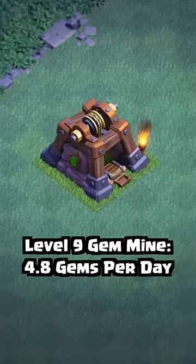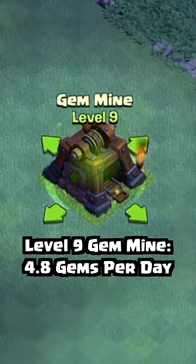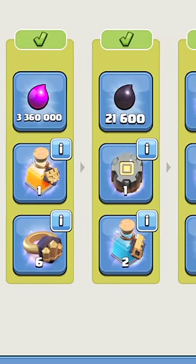Increase the level of your gem mine to increase the free gem production on the builder base. Gems are also often offered as rewards in clan games.